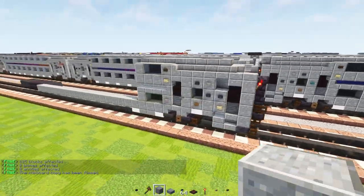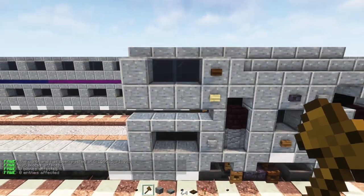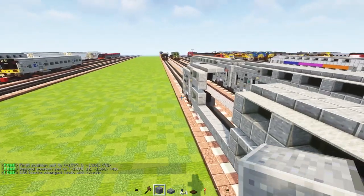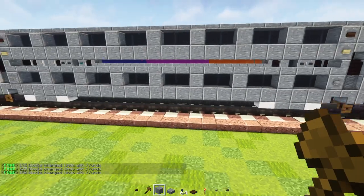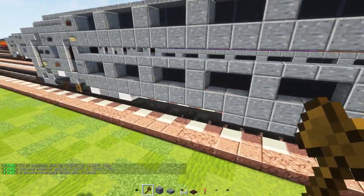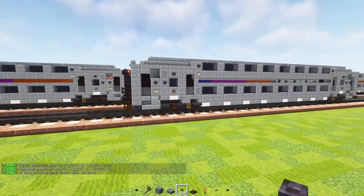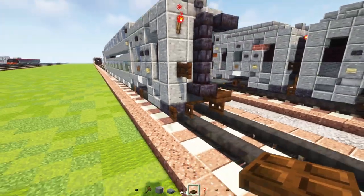Now we're going to copy everything we did on this side and build it on the other side. Once we have both ends, we just have to connect them together. First the top row — up where the windows and pillars are, that's going to be pretty much the same design all the way across, just making more windows. For the stripe below, in the middle that's going to be three blocks wide polished andesite slab; for the rest it's just the same, repeating every three blocks or so. It should be looking like this now — coming together quite nicely. We can also add in a dark oak trapdoor on the side at the bottom corner, closed up on both sides.